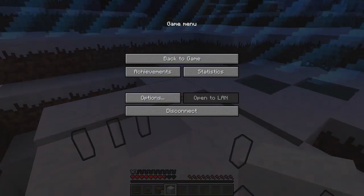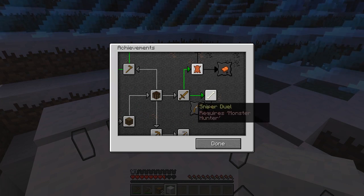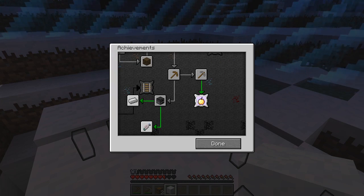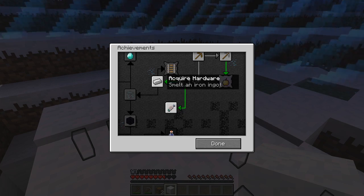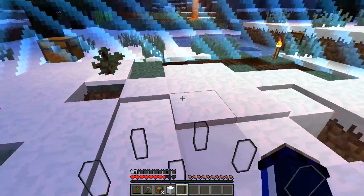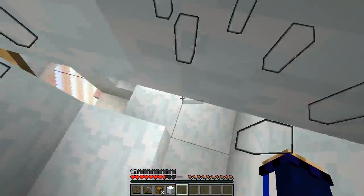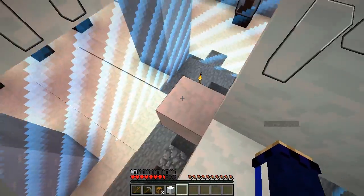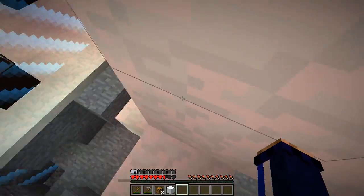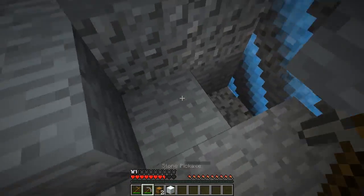The next things to do on the achievement tree are: harvest some leather, attack and destroy a monster, eat a notch apple, catch and cook a fish, or smelt an iron ingot. I'm thinking monster hunter is probably going to be the next best thing. I've got the sword — I can try and kill a creeper with it. Give it a try, Paige.